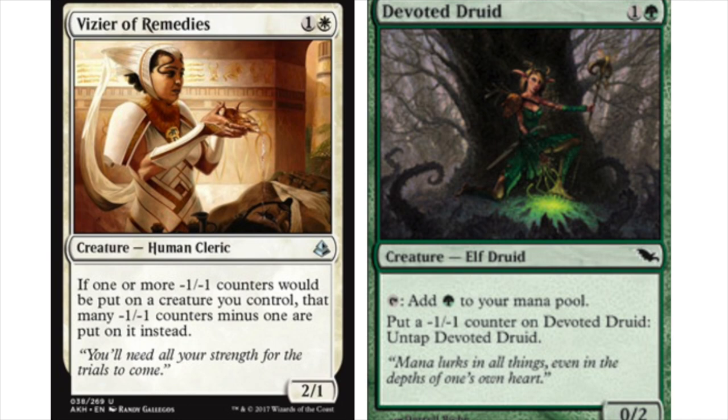Let's read this in terms of Devoted Druid. Devoted Druid is one and a green: tap it to add a green mana, or put a minus-one minus-one counter on it to untap it. Normally you could get two extra green mana that way, but with the Vizier you can do this an infinite number of times — producing infinite untaps, with the minus-one minus-one counters being directly removed — generating infinite green mana for your Chord of Callings and your Collected Companies.